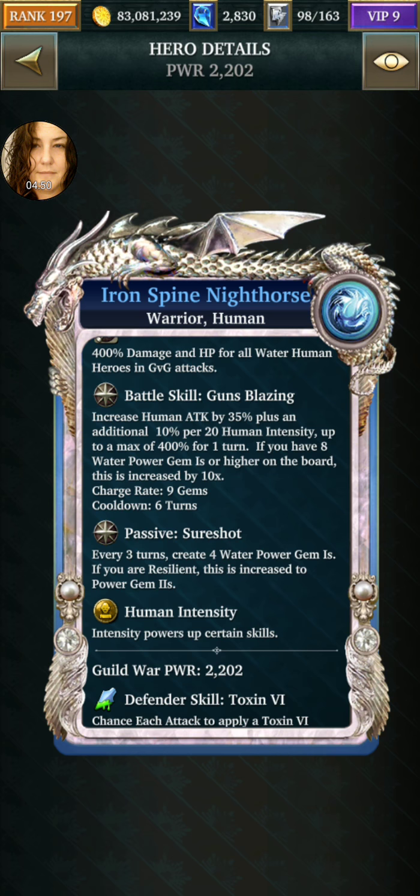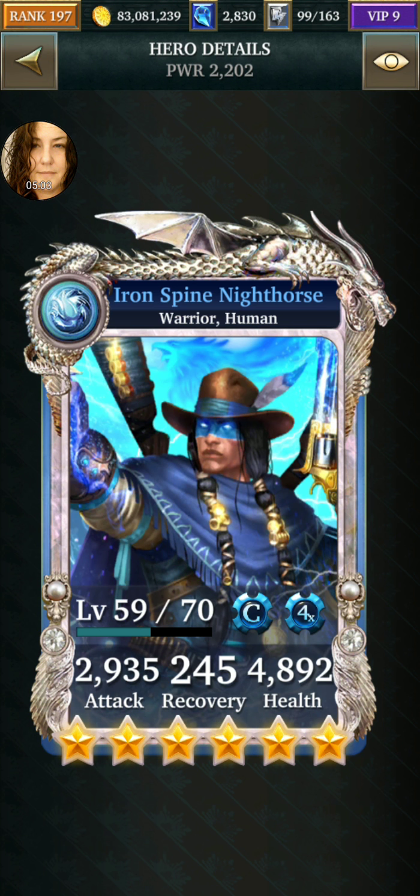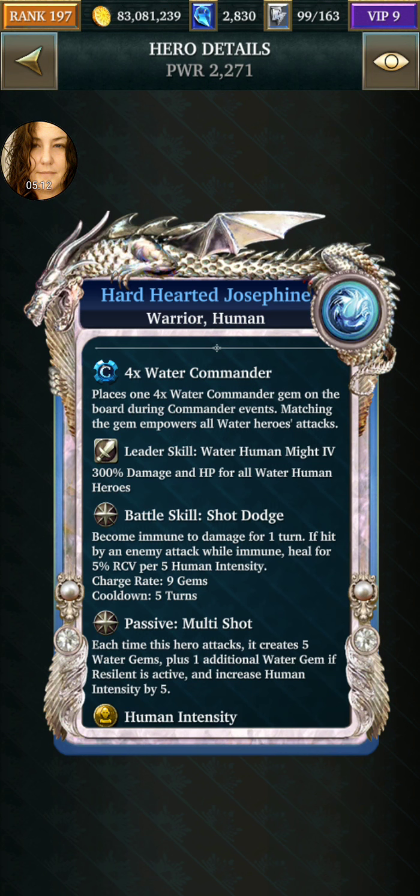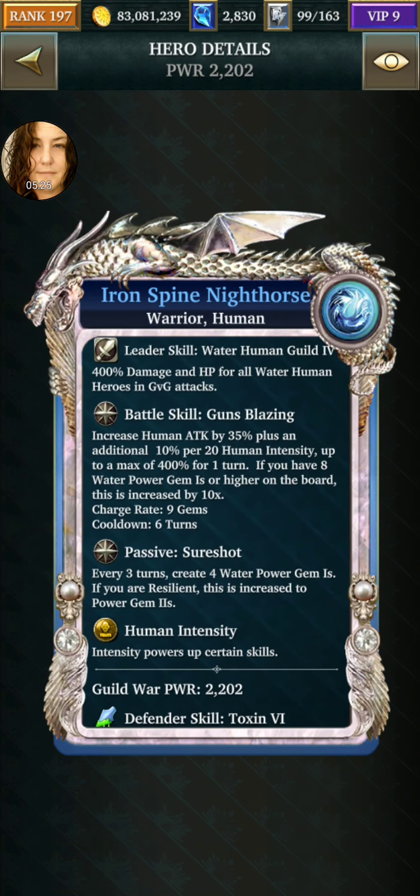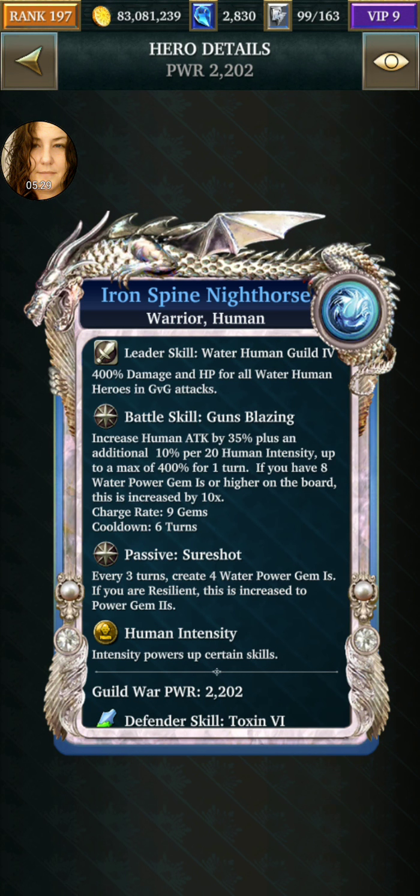Back to looking for intensity. He doesn't generate it — it's just your relic that builds intensity five per turn, so you would have to be super fast making small matches without losing power gems and five per turn to do anything. That's a bit limiting. But they put down gems, she becomes immune and heals, and she drops five water gems. He boosts attack by 35, and if there are eight power gems, he does a ten-times boost. Every three turns, he creates four power gem ones. So eight water power gem ones on the board — if he's done his thing on the third turn, he'll get four that you need down.